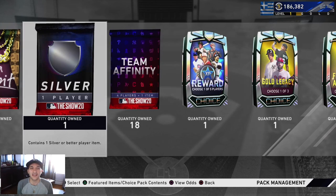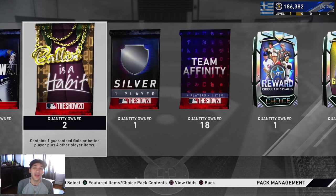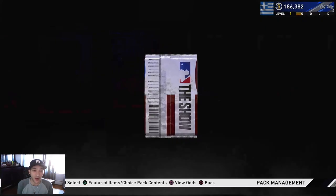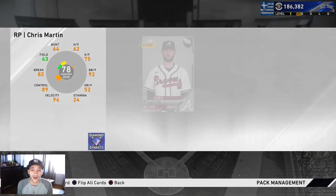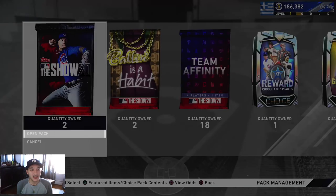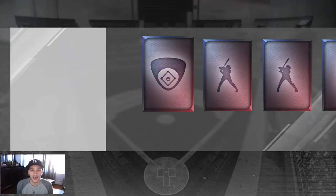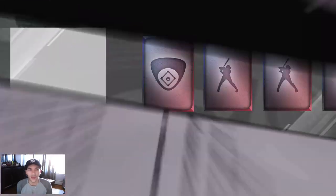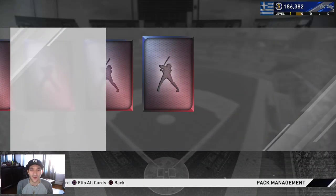I'm actually going to open up the team affinities first because I want to see if we end up getting lucky and get anything good out of those. If we pack another diamond, that would be pretty dope - more diamonds, more progress for the no money spent. I wasn't expecting much this time given that last time we opened packs we got two diamonds. Whatever we get from these packs, we're gonna sell everything.